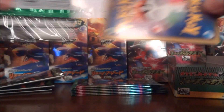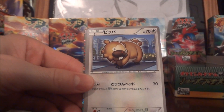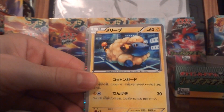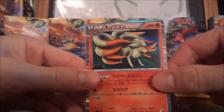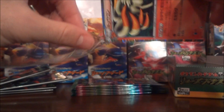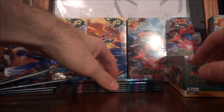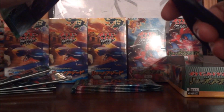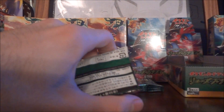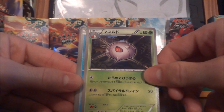Maybe there's something good in here. We got Yanma, Bidoof, a Ninetales holo, and Driftblim. So I'm going to be getting a lot of holo doubles which will be up for sale — mainly so I can try to get some money to buy these shinies that I'm not going to pull, because you don't really pull shinies. Not many people do; they're extremely rare.